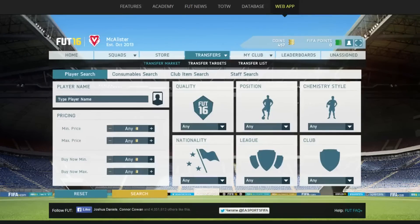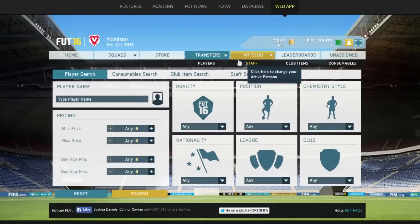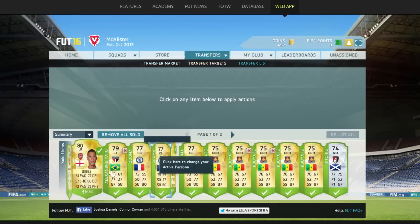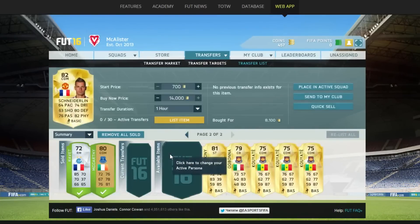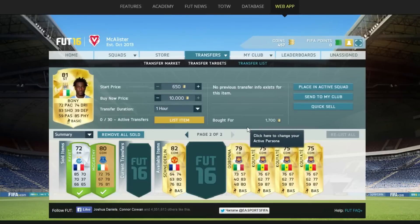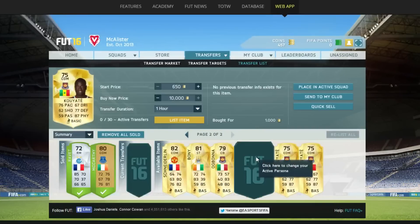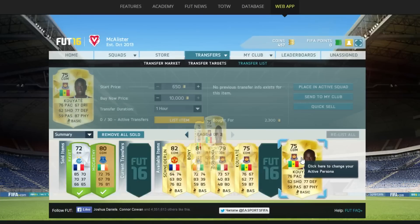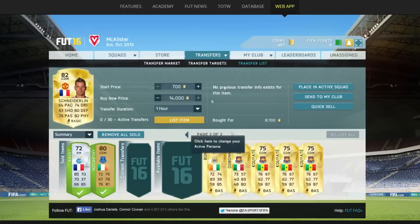Before I had 20-something thousand coins, now I have 457 coins - we've made quite a lot of signings. Let's get into it. Going to my transfer list - they've all sold. We've picked up a Schneiderlin here for 8.1k, a Boney for 1.7k, absolutely amazing. Picked up Ogbonna here for 4,000 coins, a QRT for 1,000 coins, one for 2.3k, and another for 2.6k.